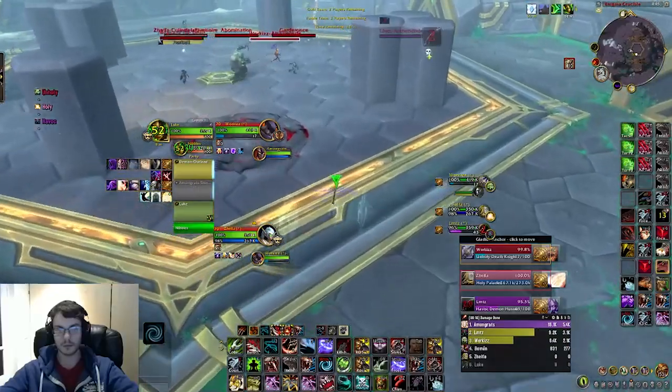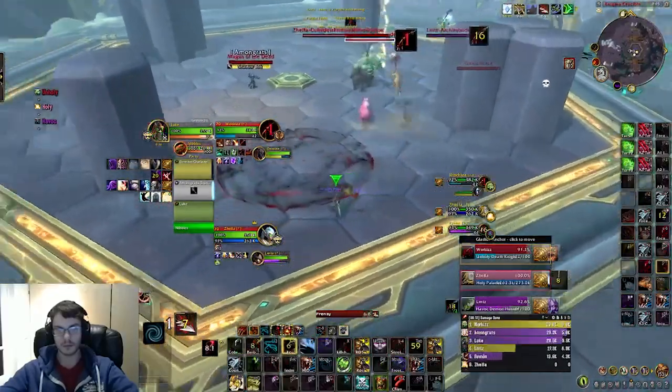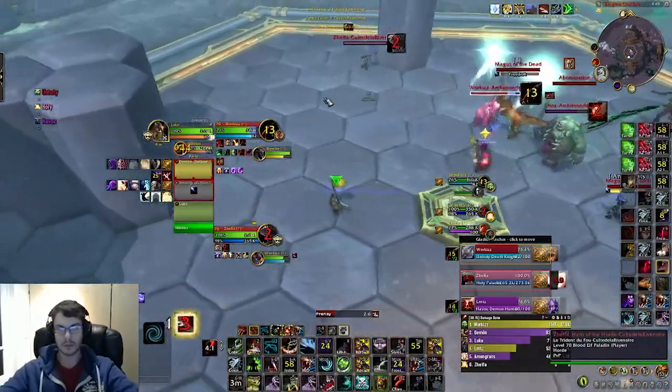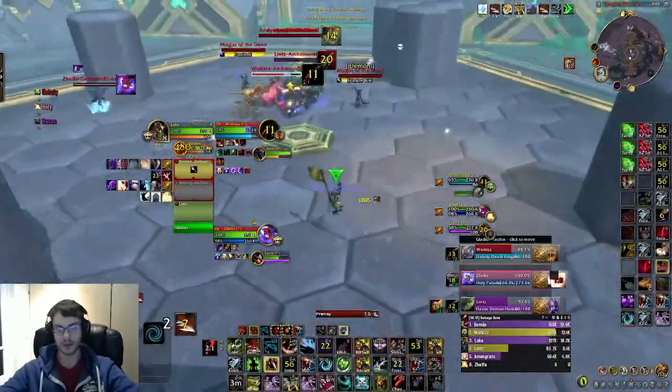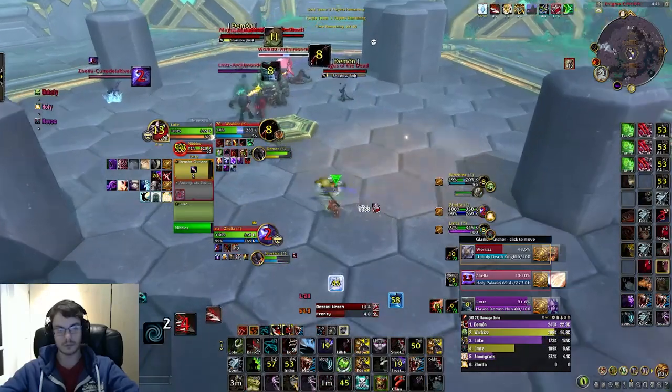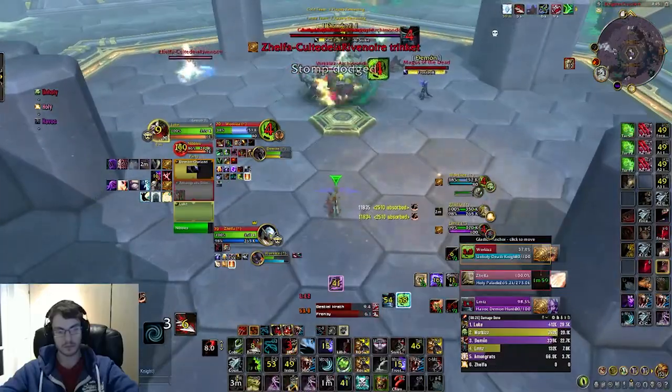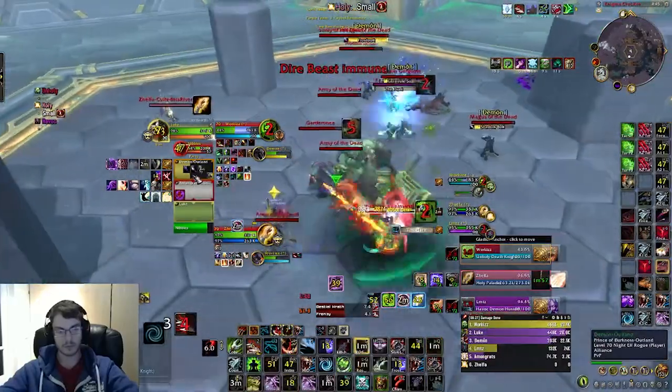This game we're against a Holy Paladin with DH and DK. I'm starting on the DK because I can't reach the DH. We get a stun into a full trap on the paladin. The DH does not reverse this and we also get Blur from the DH, which means DH is now going to be a viable kill target. We get the paladin's trinket from the blind into a sap on the DK.